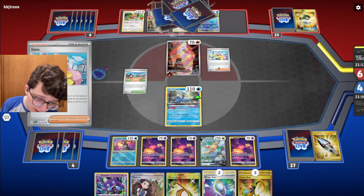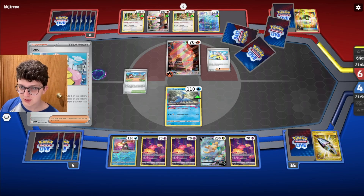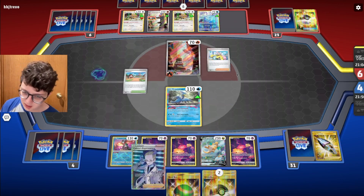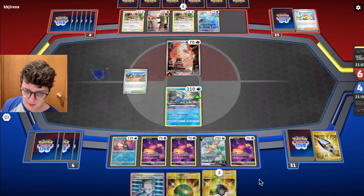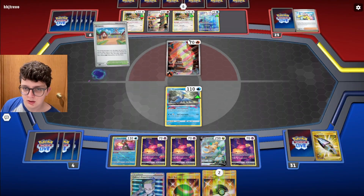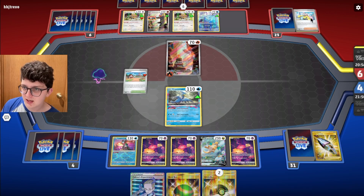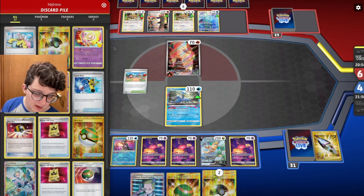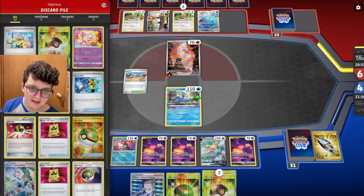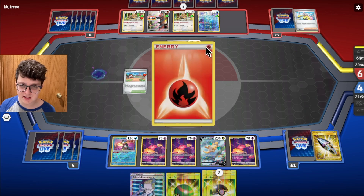Benching the second Bibarel isn't a bad call — you know I'm playing Roxanne, you know Sableye can just kill your first Bibarel, and you still want to be able to draw cards and play Pokemon. I have good cards in hand but they're not great cards, so hopefully we can get to Colress. We still have access to Sableye. If they actually choose to put down another guy — okay, they just shuffled the deck. That would have been a pretty big misplay by my opponent — that would have made my win cons so much easier.